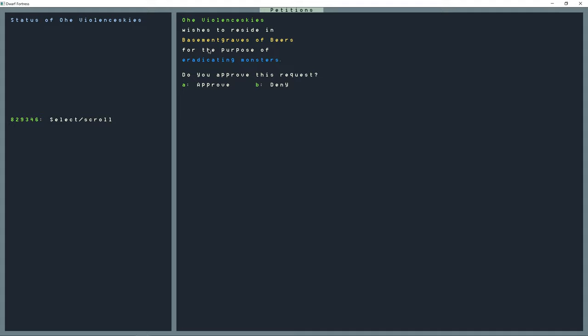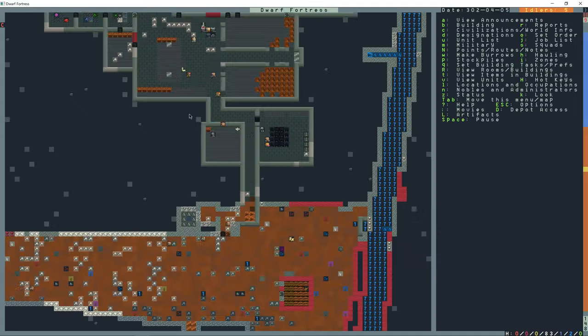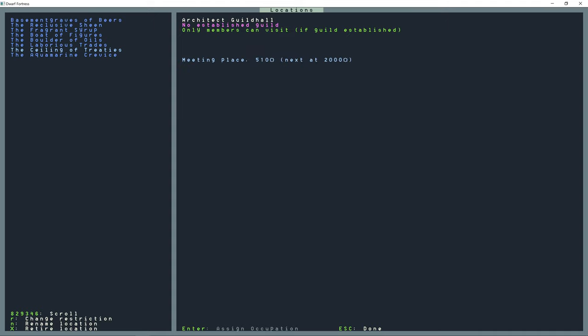There's a petition - this guy wants to eradicate monsters, I'll approve this one. Now if I go to L for locations, there are only guild numbers there. I'm going to change these to be citizens only, so that way if they're not in the guild they can still go hang out in there if they want to.